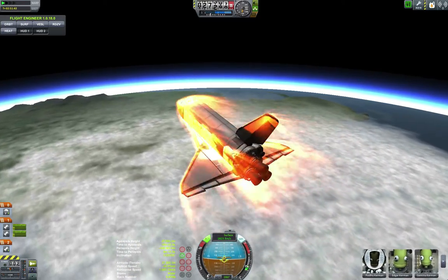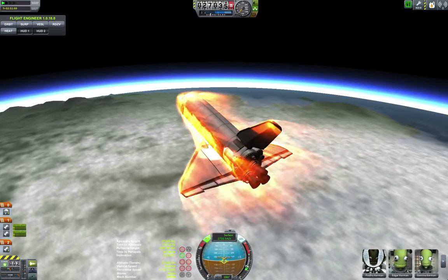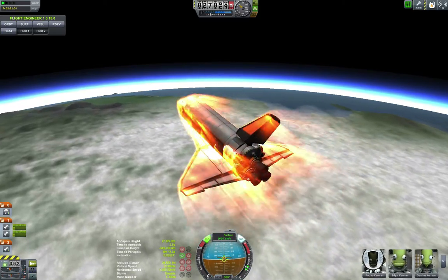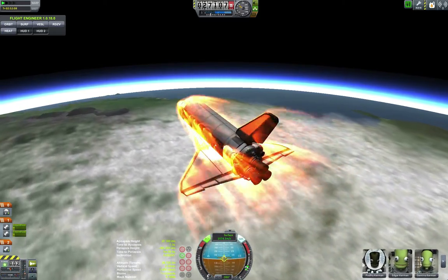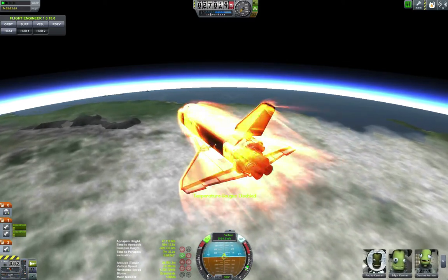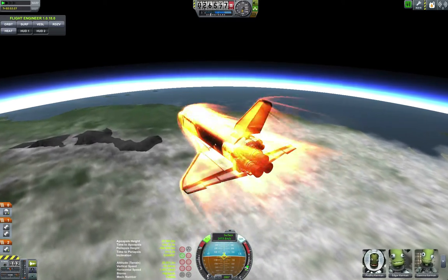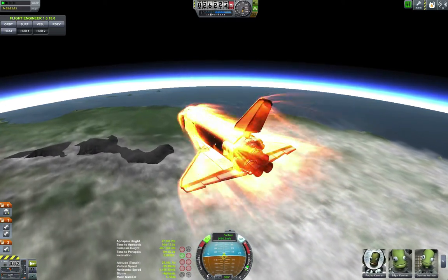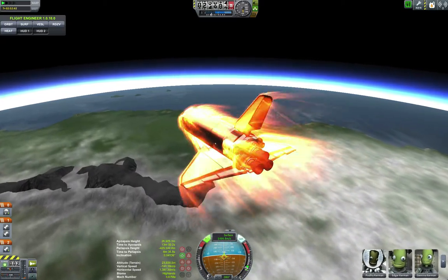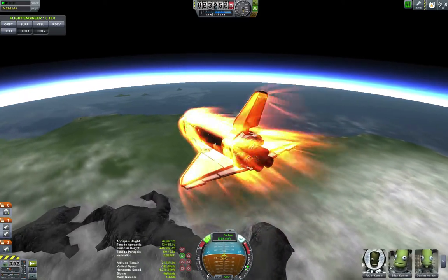I'm still going with the whole stock parts, so I'm not adding any new parts to the game. That way, if people want these craft files, I can actually share them and they don't have to worry about having any kind of mods installed — well, other than TAC Life Support for one of the space station parts. Even on this orbiter, I don't have life support containers. I just have the cockpit's built-in life support from the mod, and if you take this ship without that mod installed, the craft file will still work.